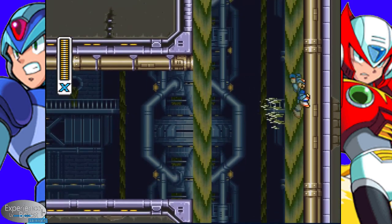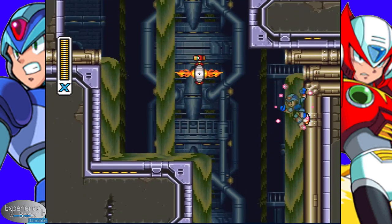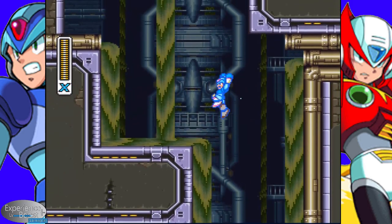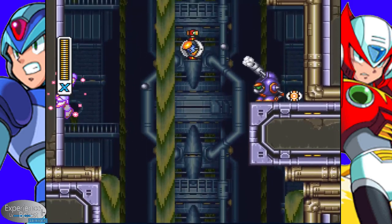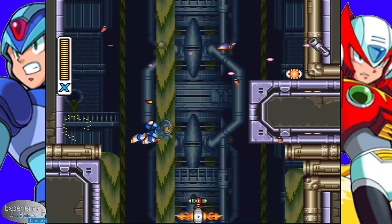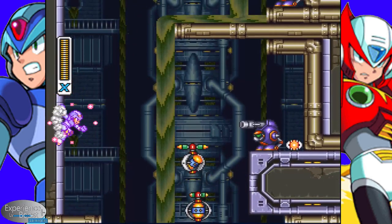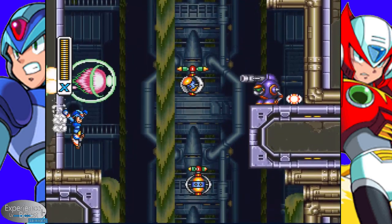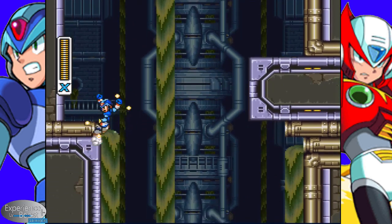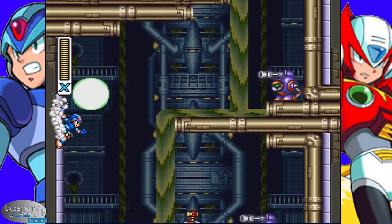We've got to climb the wall. Having that upgrade shard shot now gives you a nice range that you can use to give yourself some cover. Over and grab the health — gotta start building up that reserve. It's gonna help us going into the fights.